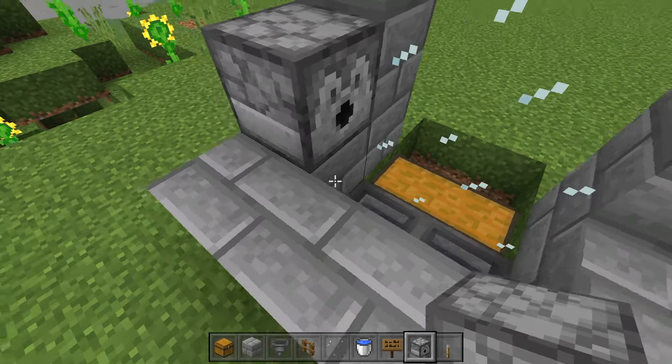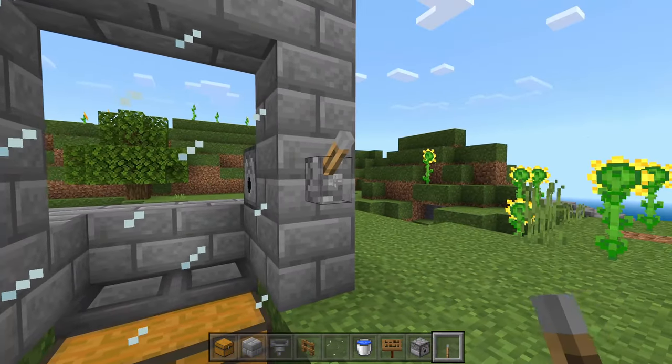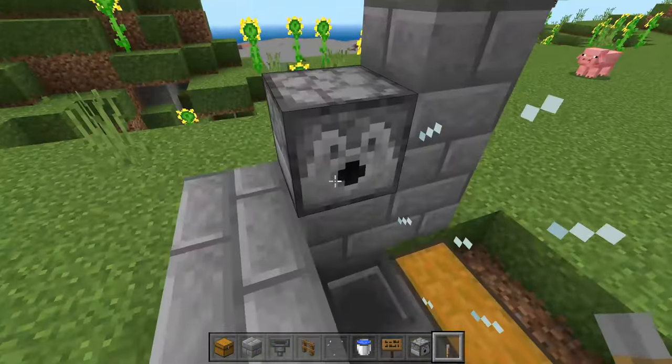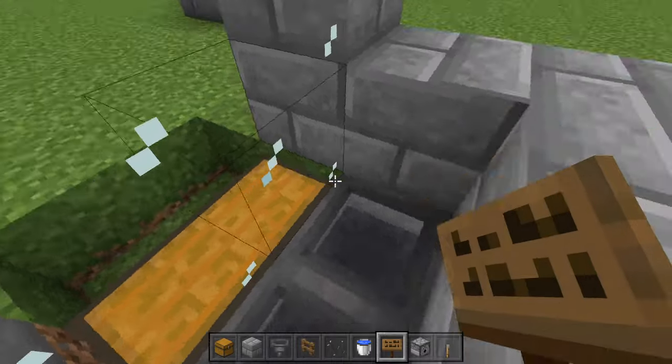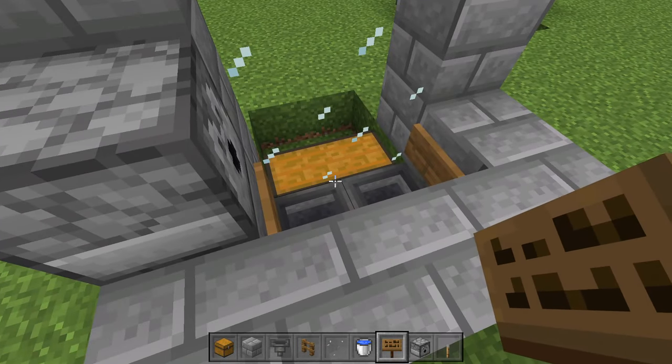We're going to come around back now and place down a lever on the front of the farm — that's how we are going to set off the lava for this farm. We're then going to place down two signs in the farm like so, so that the lava doesn't kill the baby cows.